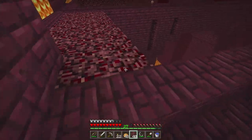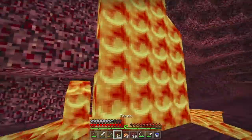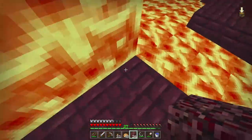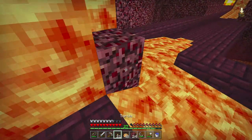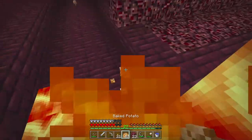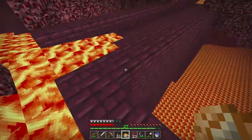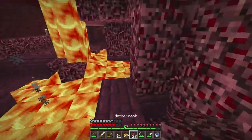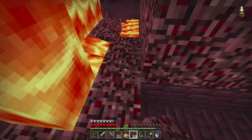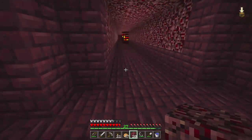Two blaze rods already — nice. Sometimes I have trouble getting them to drop blaze rods. I can clearly see in here but I know YouTube compresses files and makes things a lot darker than they really are. I really wish I had more cobblestone. Highly recommend not building bridges over lava like this if you don't want to get mad and scream when you die. First mistake made — really hope I don't die.